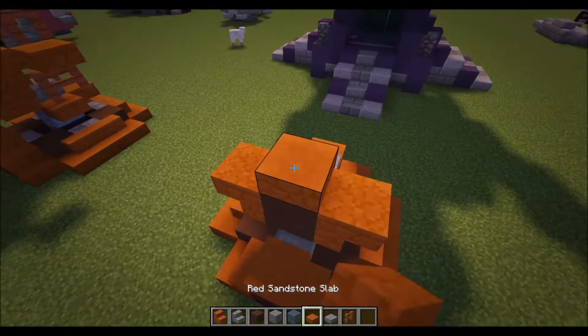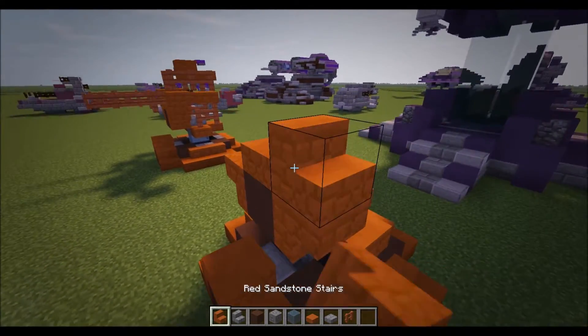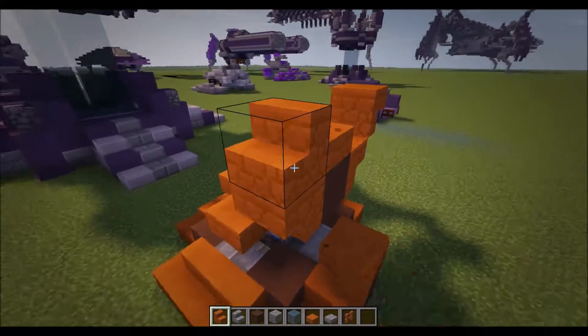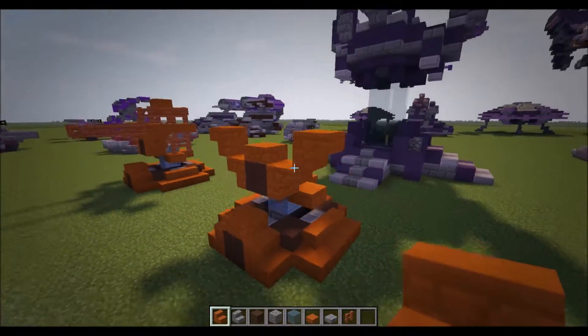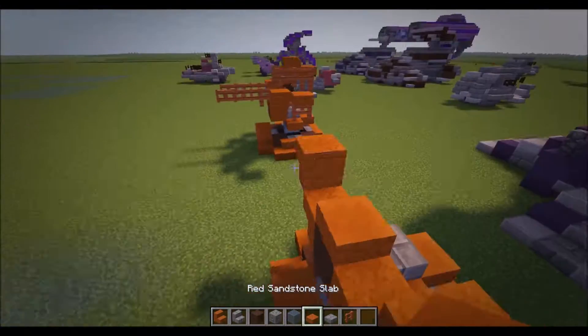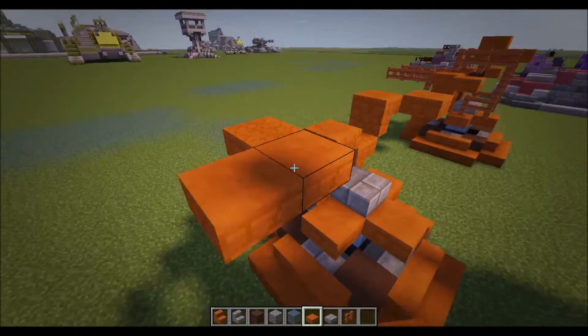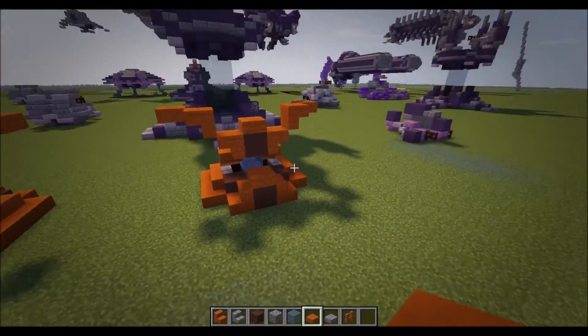Also a slab in the middle like that. Now put a red sandstone stairs — that's hard to say — just like this, so it should line up there. Then just come out by one here and do a slab on the top half of that block. You should have this.